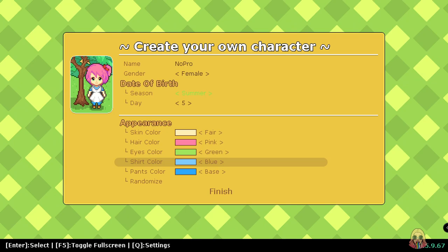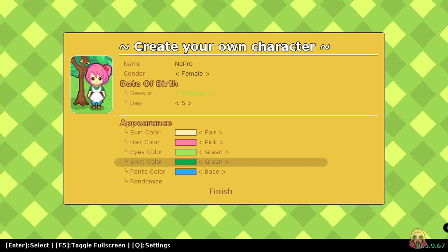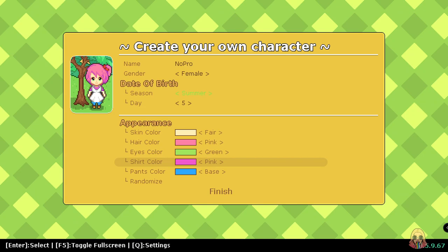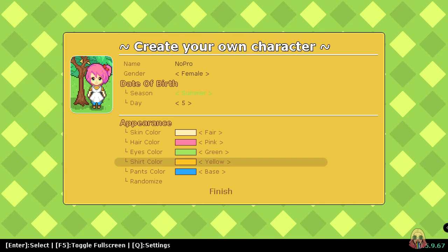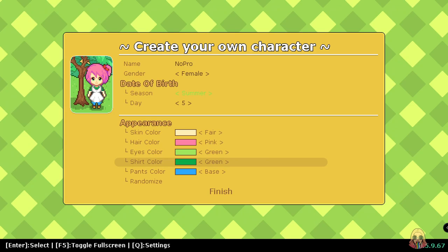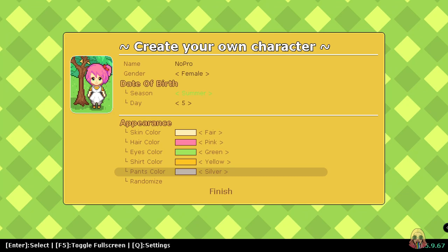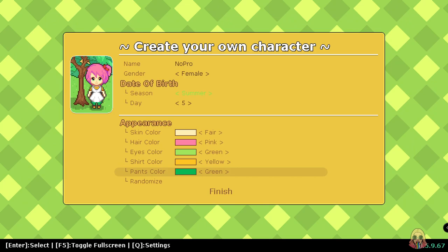Shirt color — what can go well with our pink hair? I like that green for some reason, though I'm not really a fan of green for clothing. It's between the yellow or the green — the green matches my eyes. But let's go with yellow. Pants color, let's do grand green. I like it! You guys, I like it. Finished — that's me. I'm so cute!